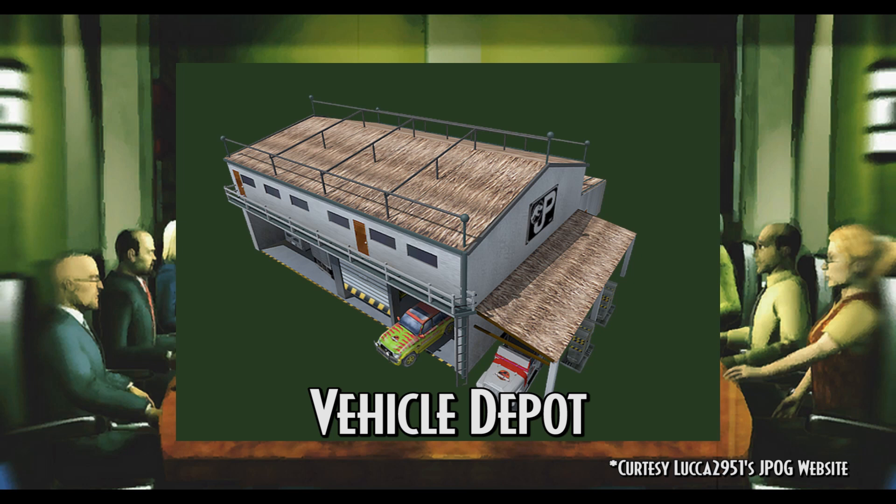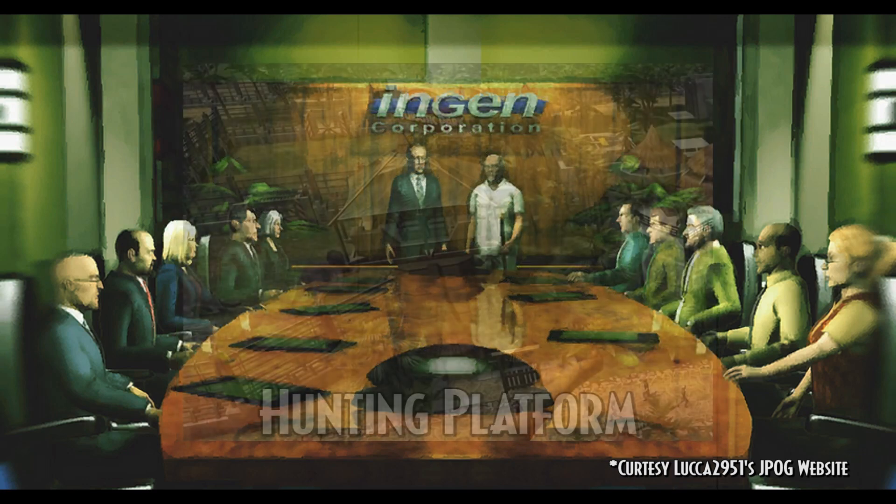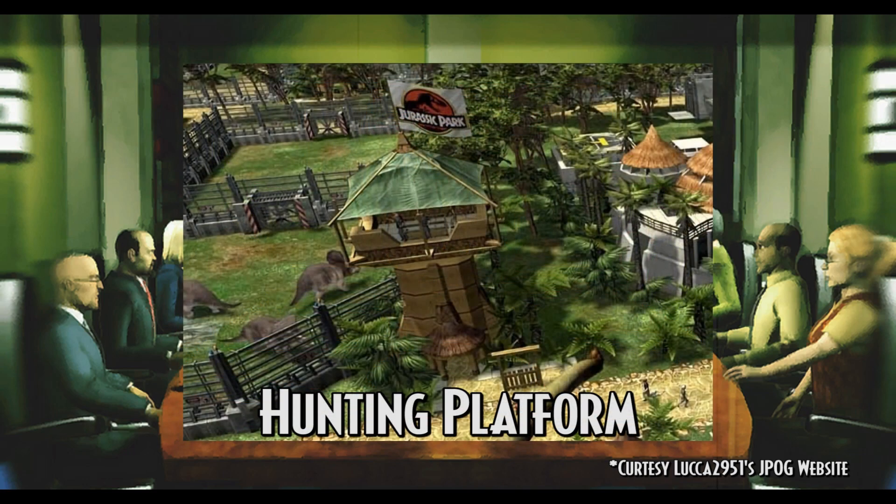The Vehicle Depot would repair broken and severely damaged vehicles such as Ranger Jeeps, tour cars, and helicopters — as a comparison to the actual game, where you would just get a new vehicle instead. It would have been able to house at least 5 vehicles and even come with an upper floor for staff. Another structure seen in trailer promotional material is the Hunting Platform, a viewing tower that would have allowed guests to hunt down carnivores. Yeesh, bad wording. It is very well-known, with 10 units allowed in a park at a time, requiring research to unlock, costing $2,000 in-game dollars, and sizing up to 2x2 squares.